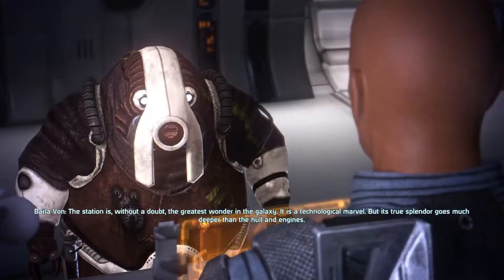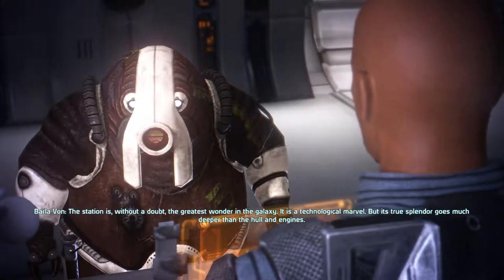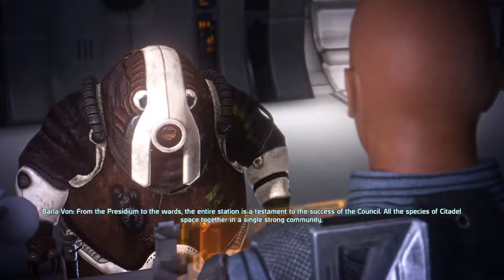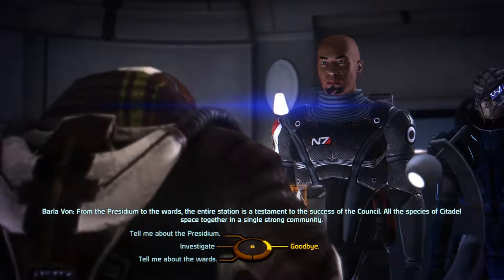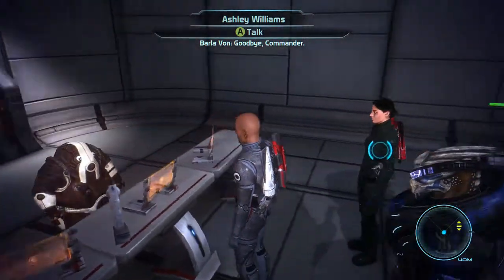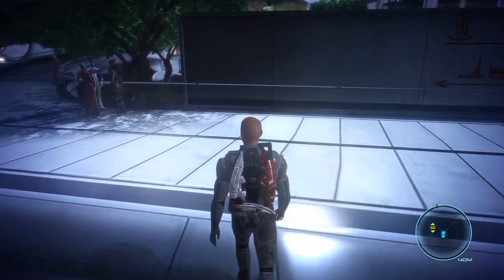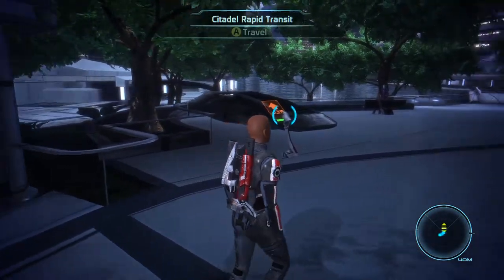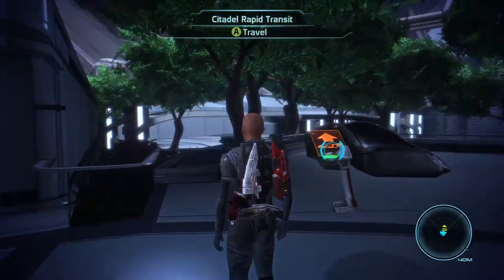What's it like living here on the Citadel? The station is without a doubt the greatest wonder in the galaxy. It is a technological marvel, but its true splendor goes much deeper than the hull and engines. From the Presidium to the Wards, the entire station is a testament to the success of the Council - all the species of Citadel space together in a single strong community. I think we've got enough information here. Seeing him actually is part of the tip that I'm going to give: you do need to talk to Rex before you advance the story too far, or he will no longer be available to recruit as part of your squad. If only I could find the entrance to C-Sec.